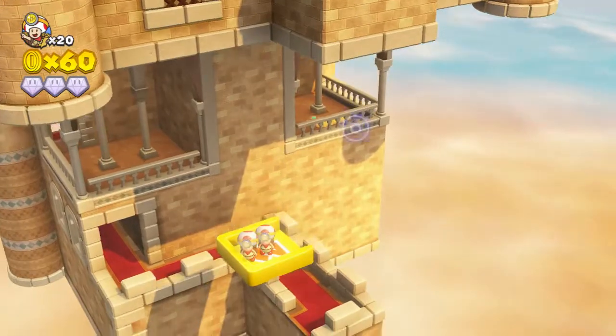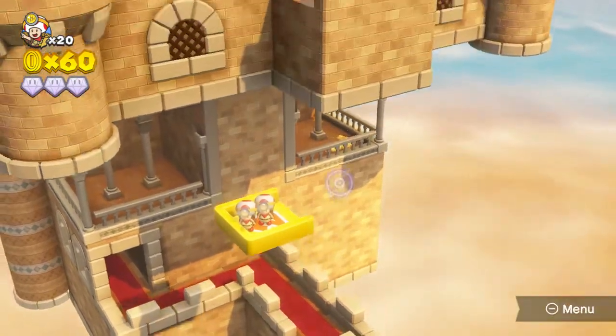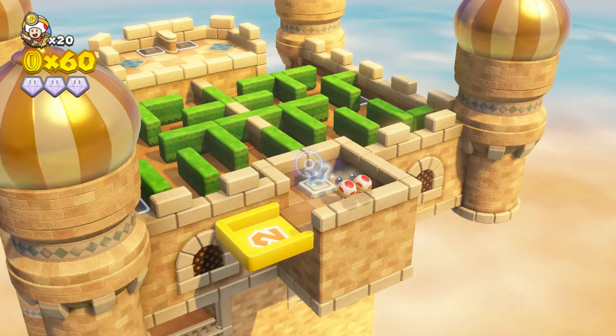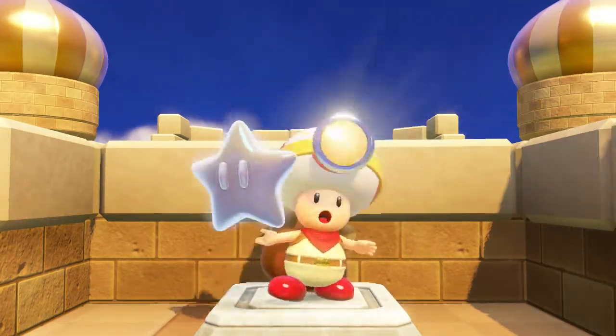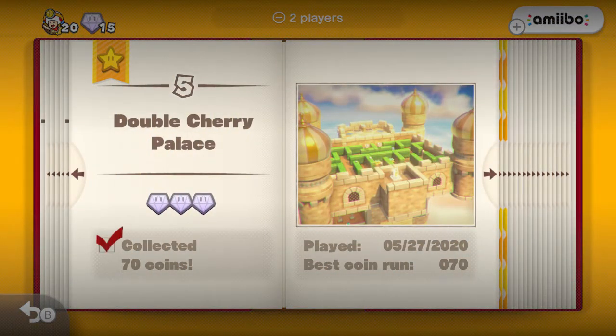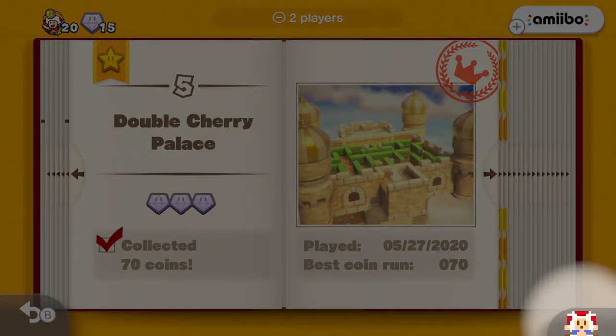I did actually forget about some coins at the very tippy top of the palace - I never want to experience that again. Anyway, we brought the clone cherry to the power star, giving us plus 10 coins, which gives us the collect 70 coins objective fully completed. Before we end this episode though, we need to find the pixel toad.